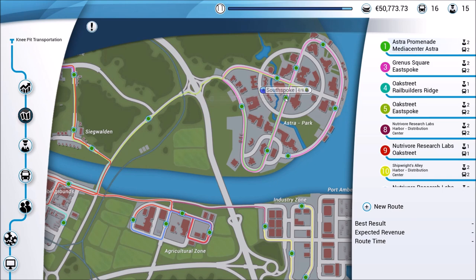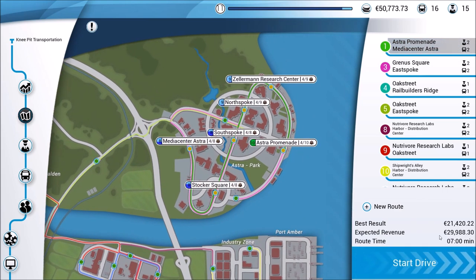We're using four out of a possible eight, which means we could set more routes through here and make even more money. Once you go beyond that maximum number — eight here, nine for a few others — the amount of revenue your AI starts to make will decrease. For example, on route number one here, my best result was $21,400. Right now we're making nearly $30,000 every time we run this route because we have two different drivers, and that amount will continue to rise as the AI drivers continue to level up.